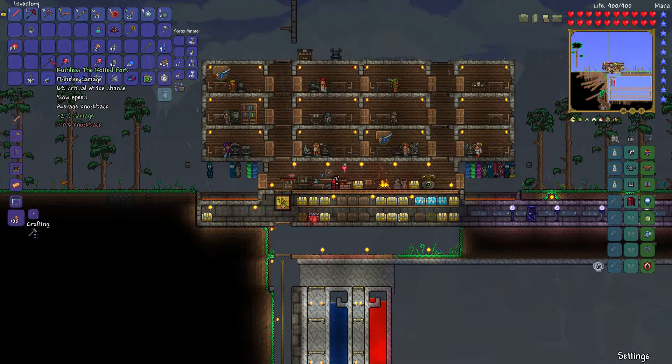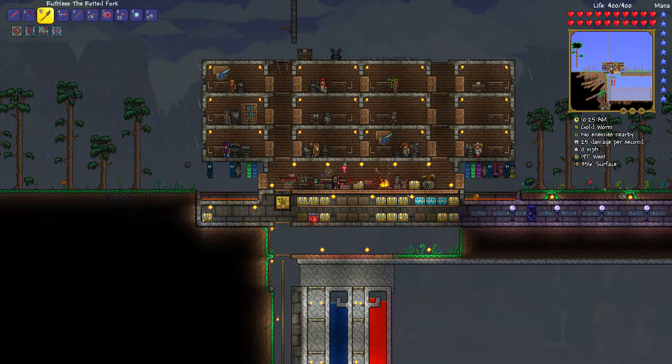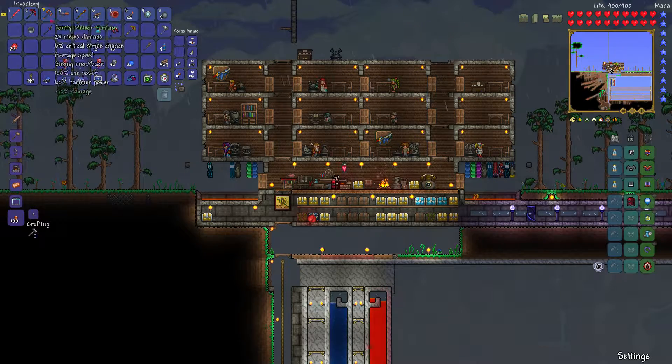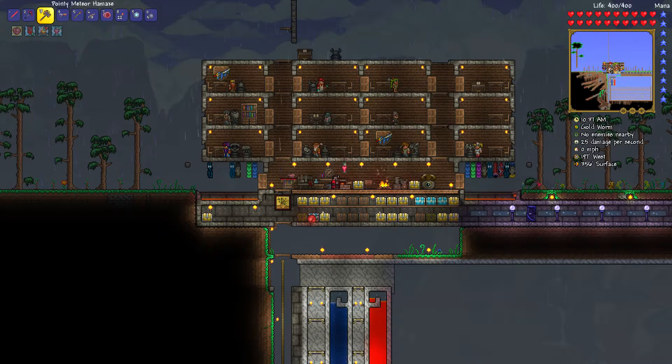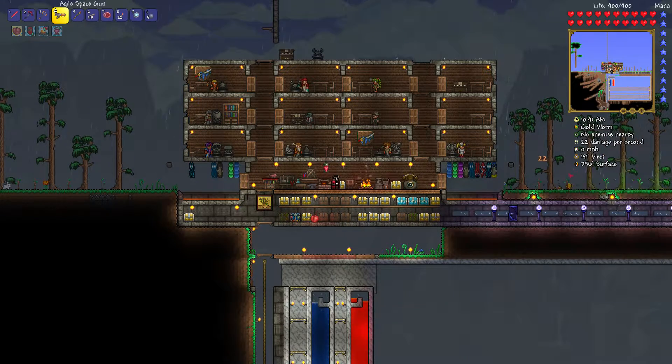This is another item we got from destroying one of those crimson hearts — the Rotted Fork. 21% damage, 10% knockback, and we're ruthless, so 17 melee damage with that bonus and 6% crit chance. It's a spear — I'm not a huge fan of spears; they're a bit too slow in my opinion. Let me go ahead and get all that prepped up to go use, and maybe grind up some crimtane ore.